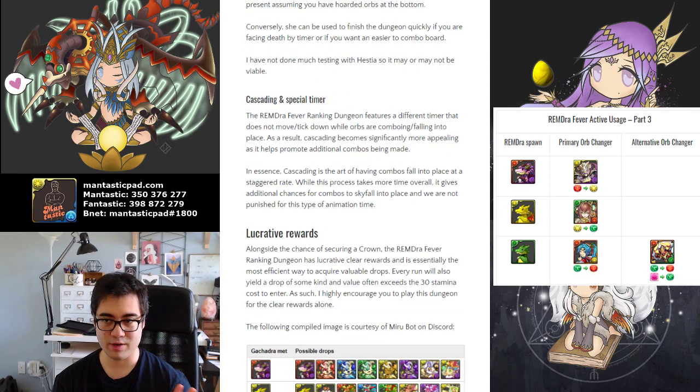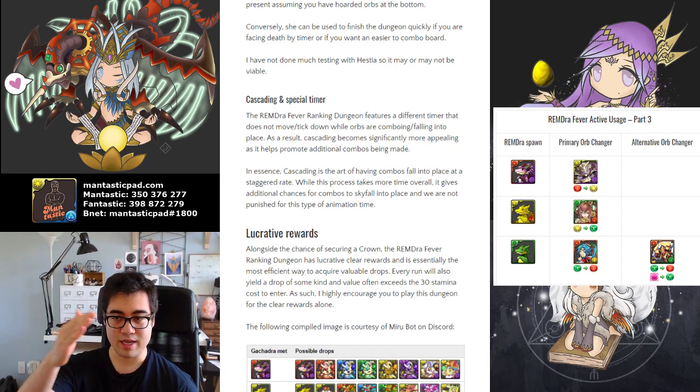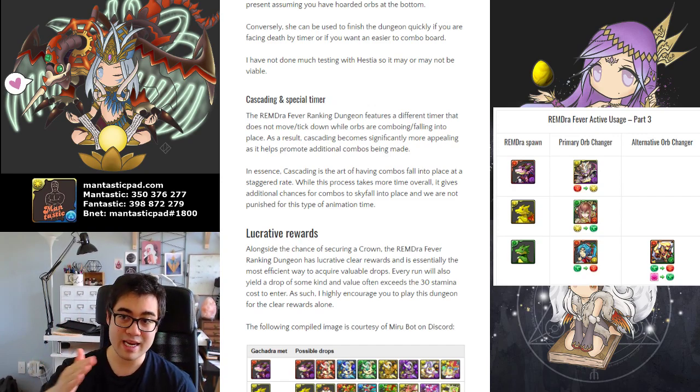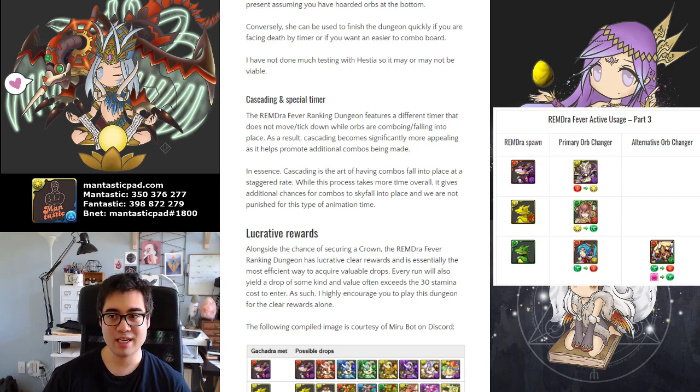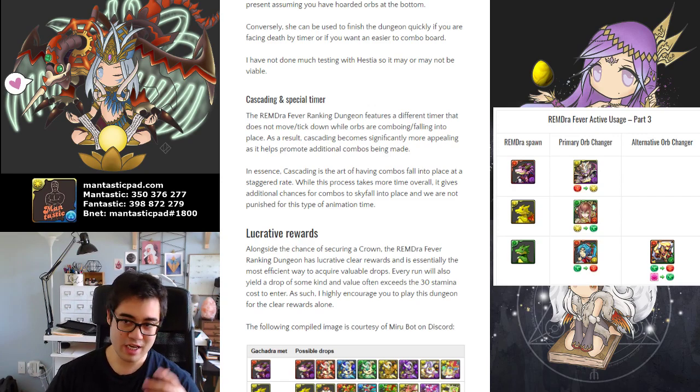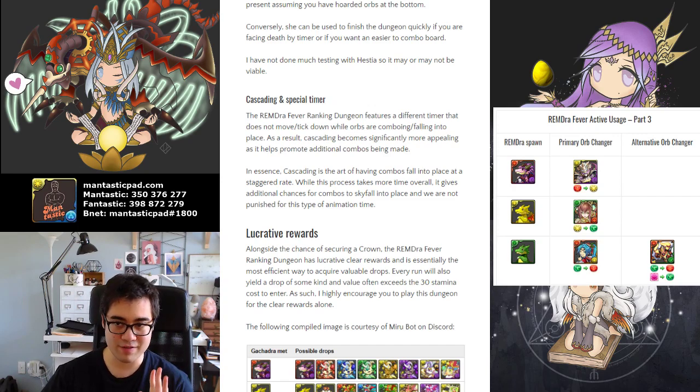Because the timer works differently compared to other PAD dungeons, cascading is actually beneficial. Once you let go of the orb and finish matching, the timer pauses, so every skyfall that falls down or every delayed match from cascading that occurs will not cost you any additional time. With that in mind, cascading is advantageous because it does help facilitate the chance of having a skyfall actually occur. So if you can cascade and it's convenient, I would try and prioritize that over brute force matching.